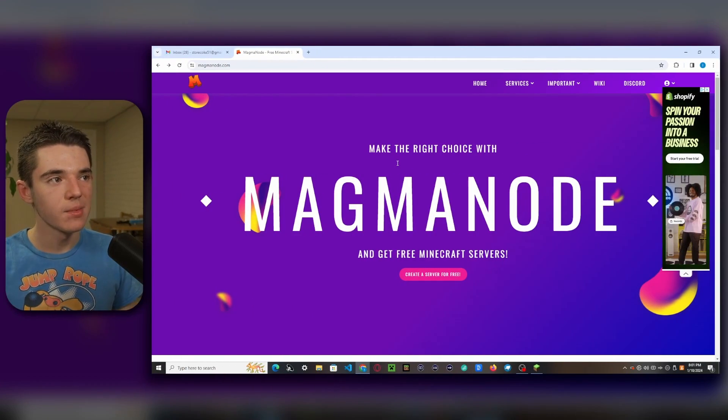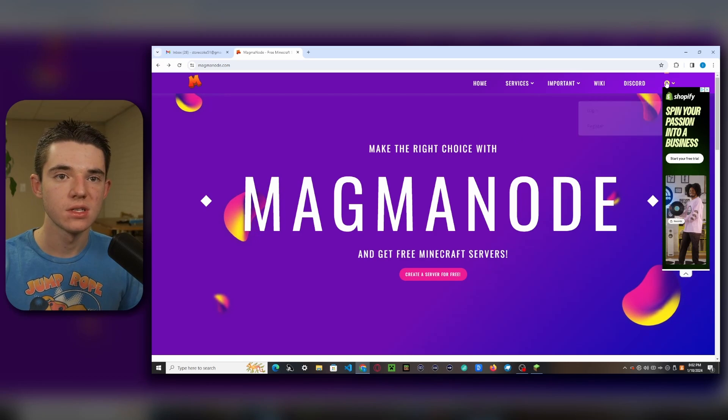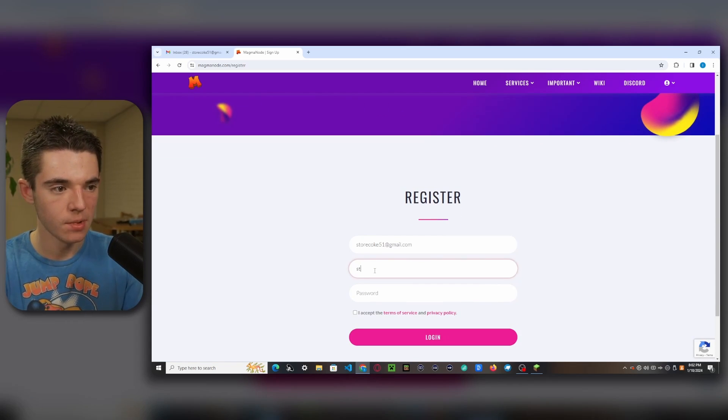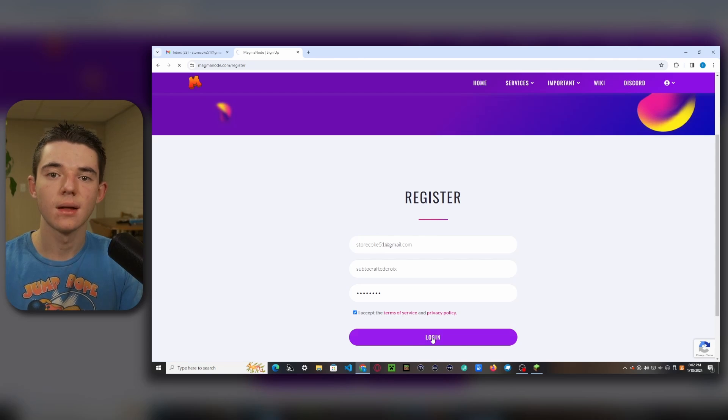The first thing you want to do is head to magmanode.com — the link will be in the description. Then you'll want to head over to the little profile icon and click on register. So now we just want to put in our email, set our username — this can be whatever you want — and then create a password. Make sure you accept the terms of service and privacy policy, then click login.